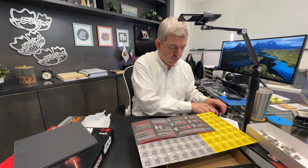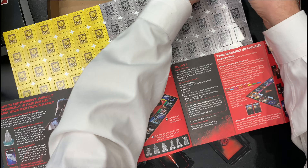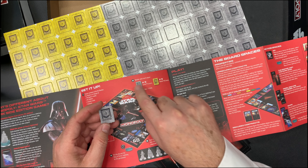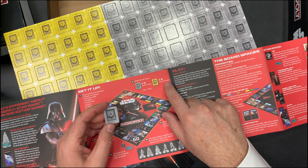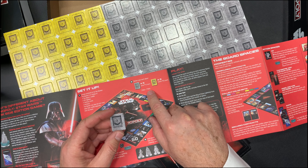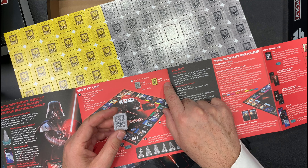Let's see the actual board. These are the money tokens. The gray one is worth 10, the gold one is worth 50. You will receive 300 to start the game — five grays at 10 each and five gold at 50 each.